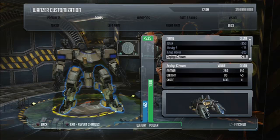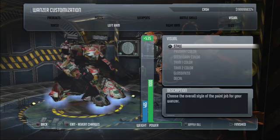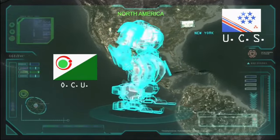The key elements from the previous Front Mission games that are alive and well in Front Mission Evolved are all the tactical and strategic RPG elements. You'll be able to customize your Wanzer — we've added a lot of really cool customization elements that you couldn't do in previous games. We've kept battle skills and a lot of the familiar factions and areas that players might be familiar with.